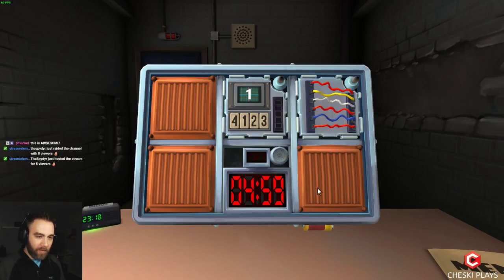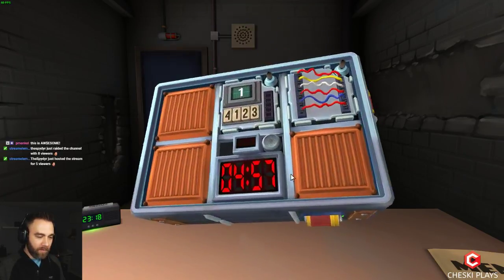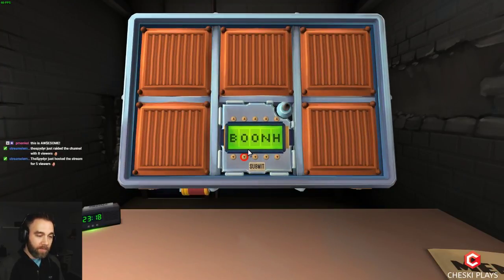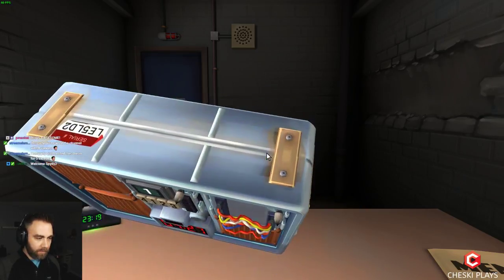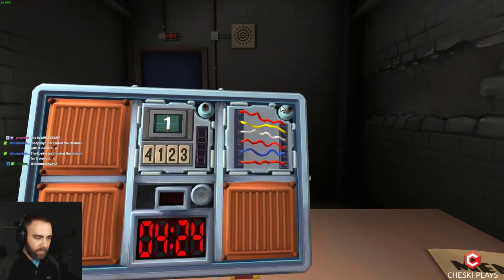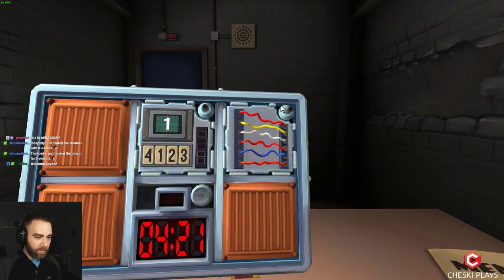We have memory, wires, and password. Password — I'm gonna read that off now. First characters: Bravo, Charlie, Alpha, Yankee, Sierra, Victor, back to Bravo. Ivy, moving to wires: three red, one yellow, one white, one blue. One yellow, one white — serial has vowels. Fourth wire. Green light.